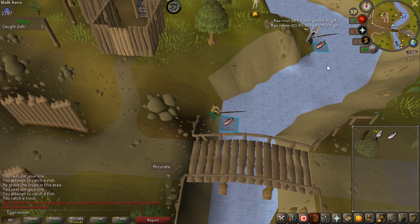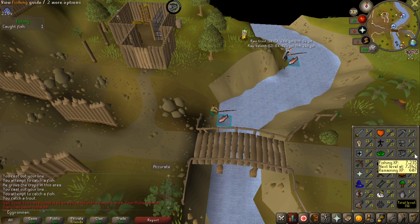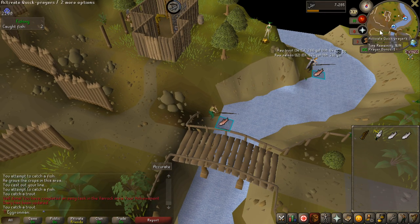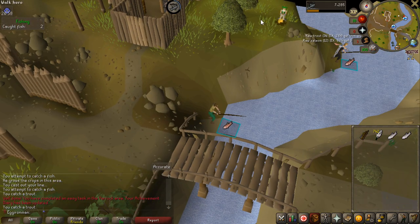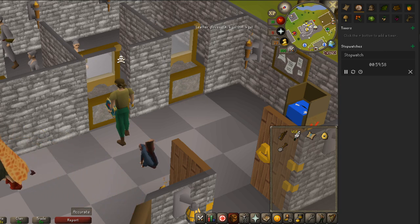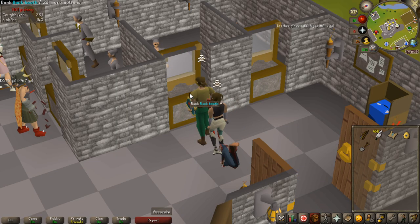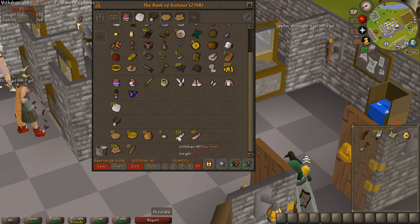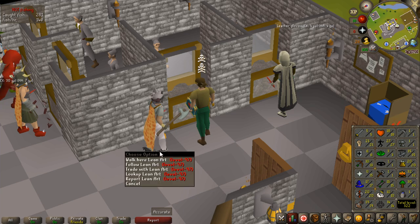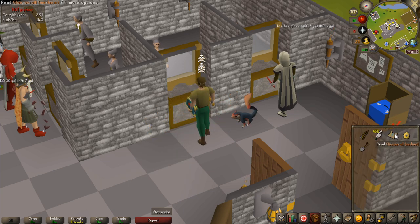I really want to bank all the trouts and salmons I'll get during this hour, so I'm going to be fishing here close to the Edgeville bank and just run up north to bank them when I have a full inventory. Here are the last seconds of fishing — I ended up at the bank with about 10 seconds left. I got 221 trouts and 65 raw salmons, and I ended at 35 fishing, which is really good — from level 1 to 35 in one hour is super good.